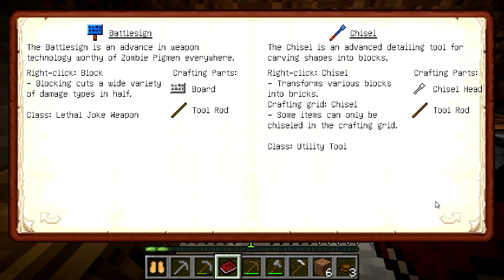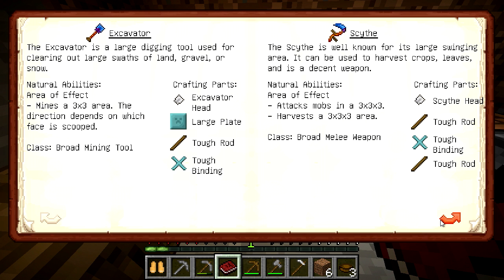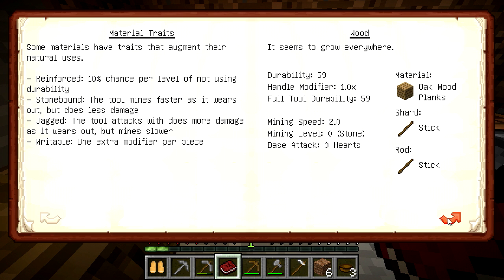Battle sign — I need a board. I made a board, so that's kind of cool. Hammer — I can make a hammer here, I need two large plates for that. Bad luck.